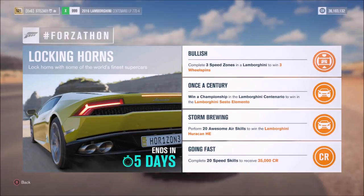Hello and welcome back to Everything Gaming. On today's video I'm going to show you how to complete every single challenge in the new upcoming Forzathon event called Locking Horns, in which you can win the Lamborghini Sesto Elemento and the Lamborghini Huracan Horizon Edition. So without further ado, let's get stuck in.